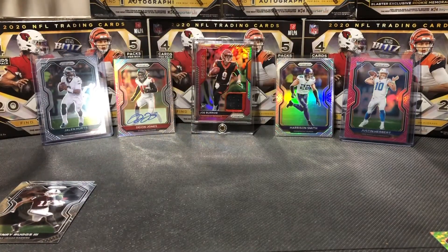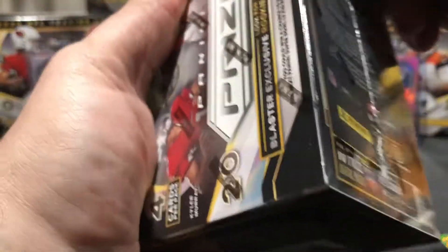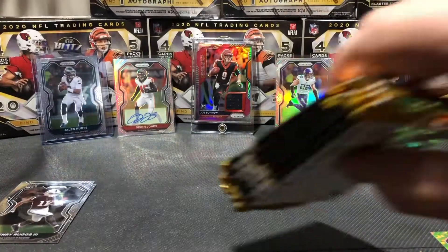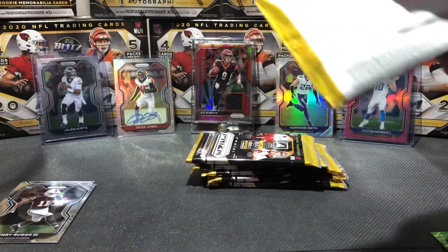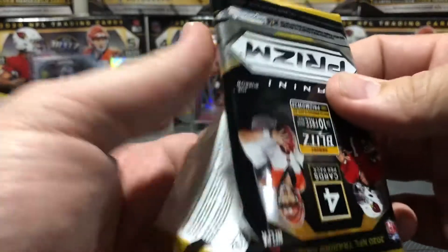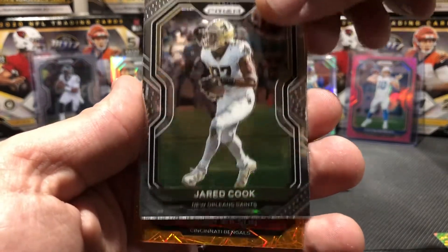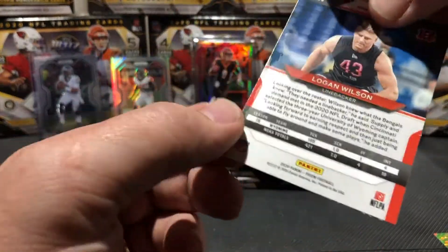Both defensive players, but it is what it is. Let's break it up in the middle here with the blaster - we got four cards per pack, six packs per box. These just have great packaging; you know the cards are going to be in fantastic shape. All right first pack in. We got Tre'Davious White, Melvin Ingram, Jared Cook, and a Logan Wilson rookie orange laser - it's a nice card, another defensive player though.